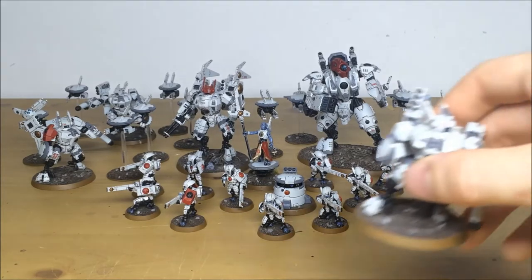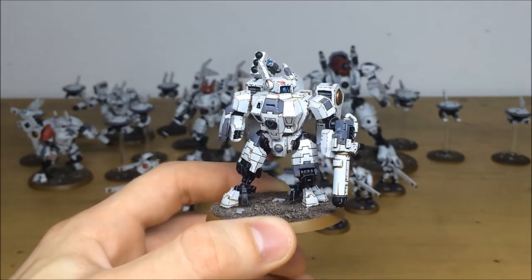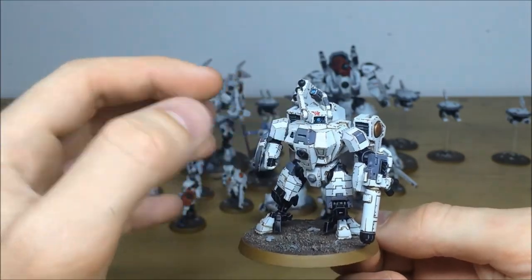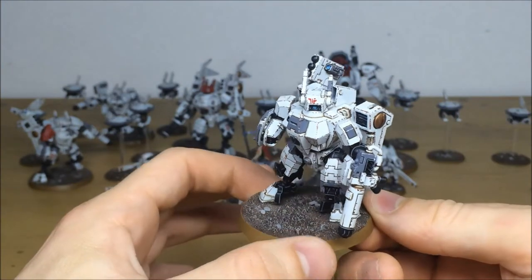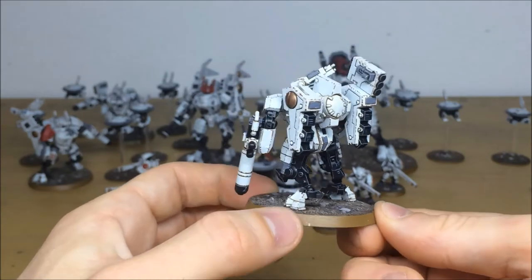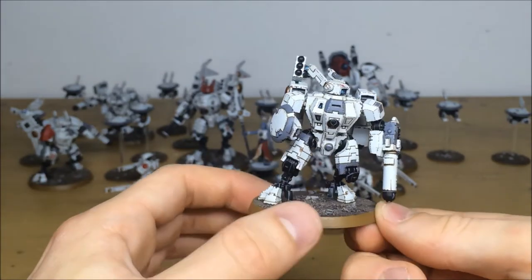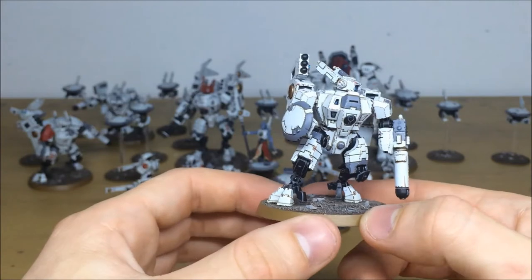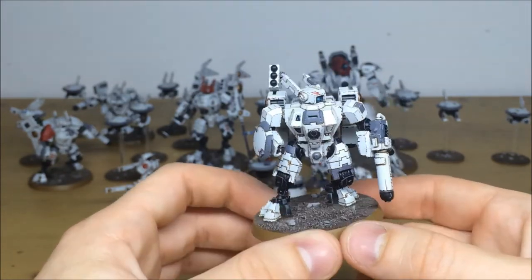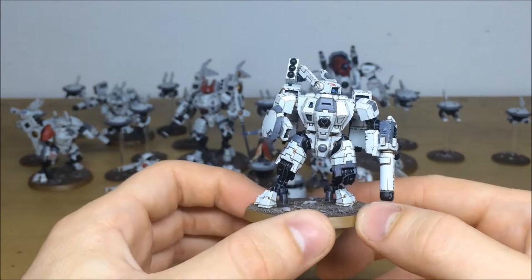Let's pull forward the crisis team. Right away you can see no expense has been spared on this commission — loads and loads of detail all picked out: individual lenses on the support system at the back and on the visor at the front, individual Tau markings for different squad members, crisp edge highlighting on all the black and cream, and obvious battle damage throughout. Very similar to the scheme on the GW website, which is what the client requested. This one has a shield generator, plasma rifle, and missile launcher — very flexible in 8th edition.